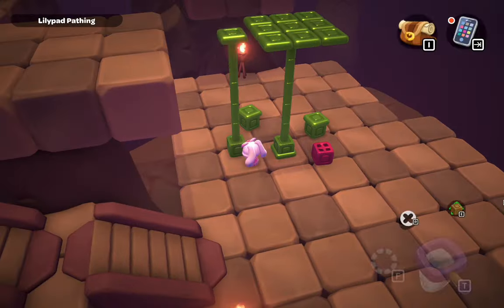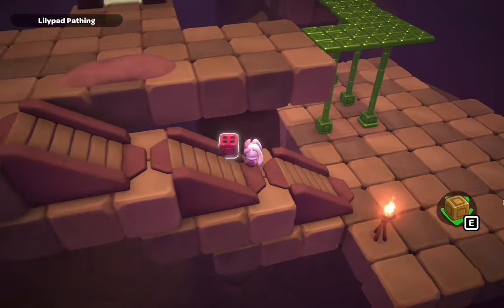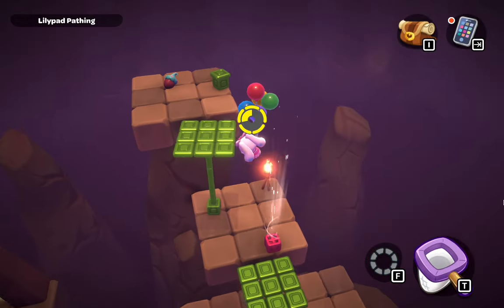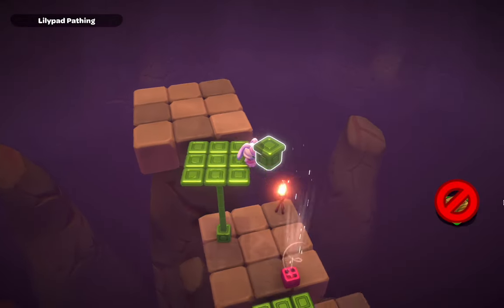First, I put the lily pads in this pattern so I was able to carry the red block over here, and then I turned it on to be able to fly up here and grab the big seed. This is very important — you should get this seed right away so you can plant it.